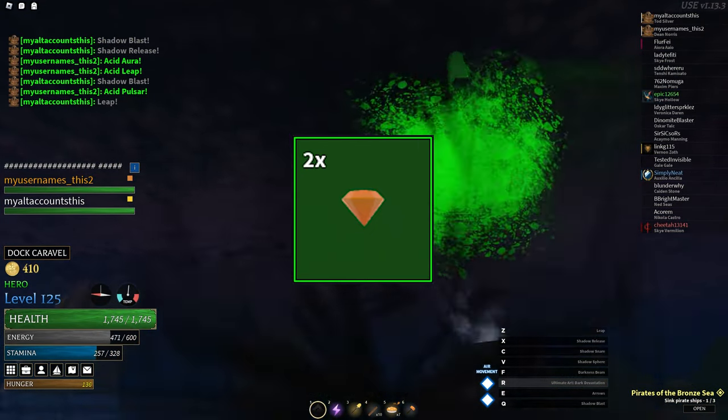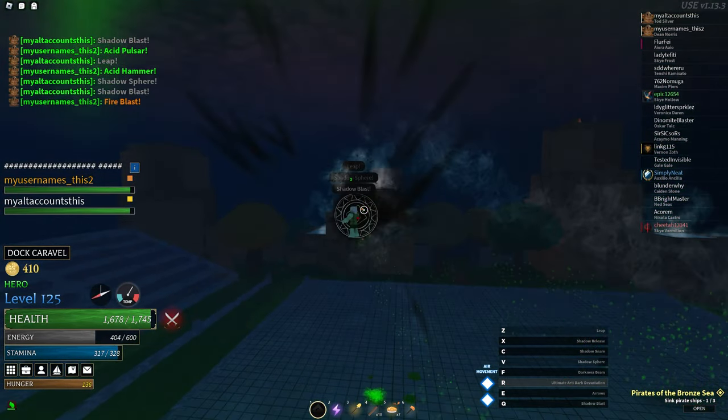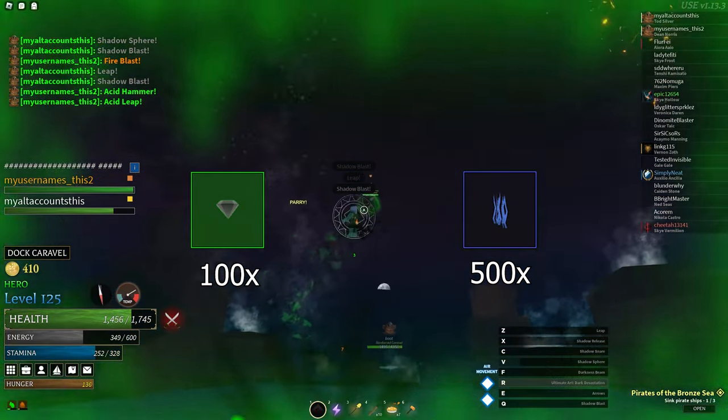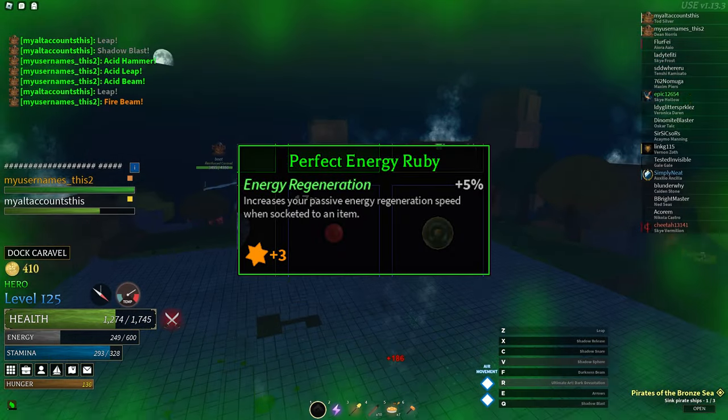Jewel crafting is the main new feature added in the Arcane Odyssey update. Though leveling up the skill can take a long time — using a minimum of 100 gems and 500 reagents — the effects they give are definitely worth it.